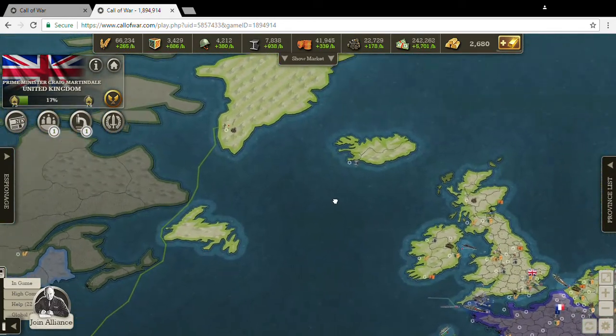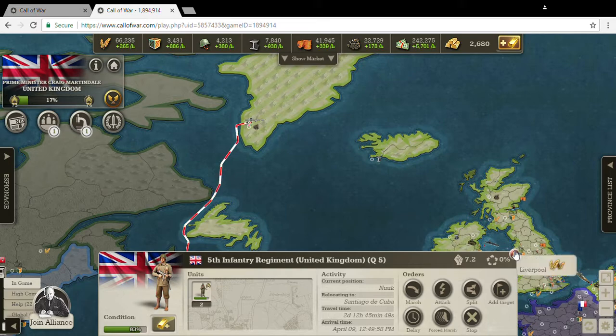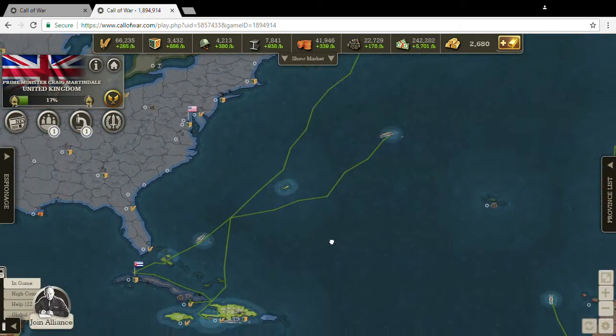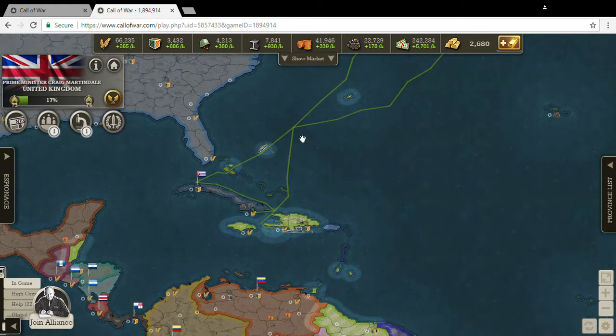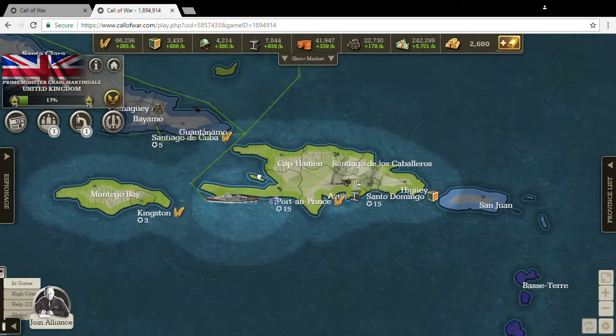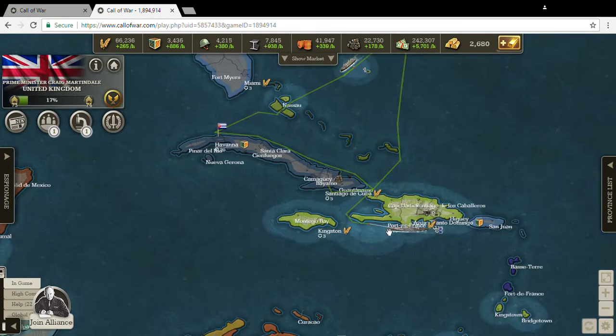Going to the left here — Iceland and Greenland — both are under my control with two infantry I detailed there. I'm now sending those two infantry down to the Caribbean. America hasn't moved, so it looks like Cuba is going to be available. My fleet has destroyed Haiti and the Dominican Republic and is now moving over to Havana to shell the capital.